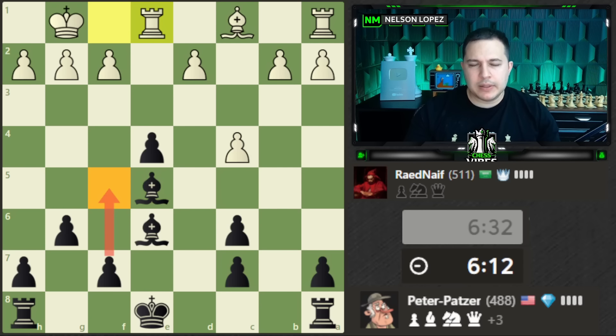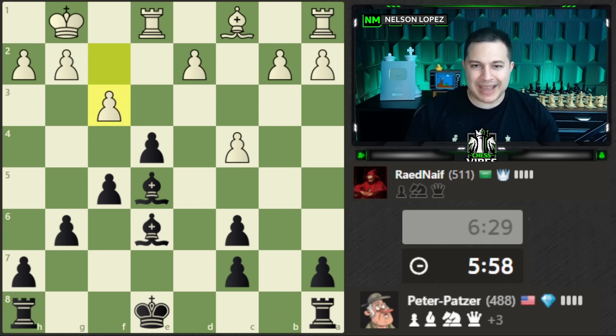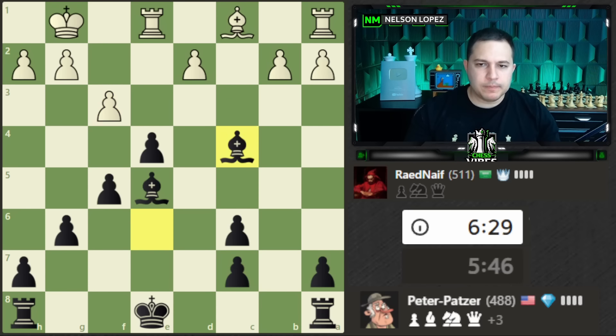F5 comes to mind, or just castling and getting my king out of the line of fire. Pretty good move by my opponent. Let's play f5 and defend. D3 and f3 would be a pretty good move for white. I think I'll go ahead and capture this pawn, get my bishop out of the line of fire with a check, and then castle, with the plan of recapturing the pawn. That looks like a good idea.